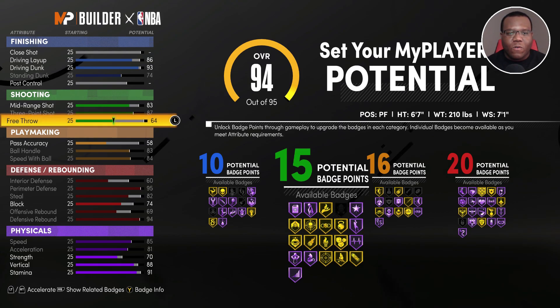Being already a 94 overall, we're just going to put this last attribute cap on free throw. It won't make a massive difference, but if you play this build in rec or pro-am you'll still be able to be somewhat of a consistent free throw shooter if you can time your shots.